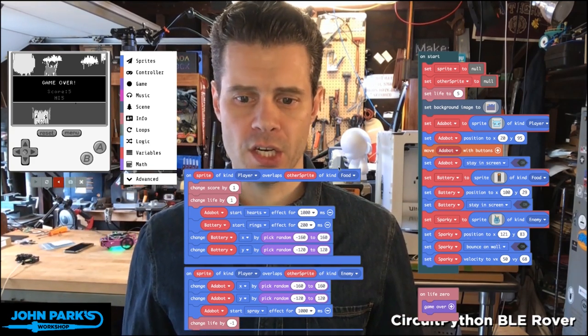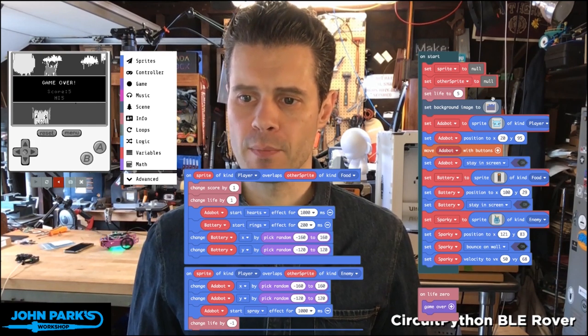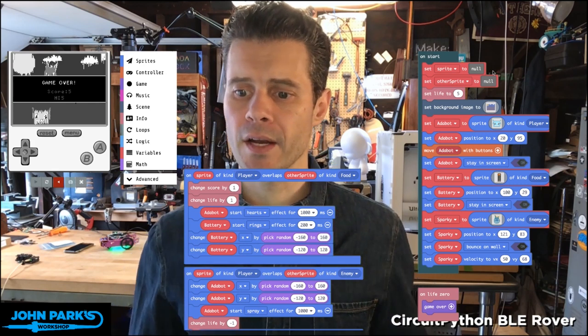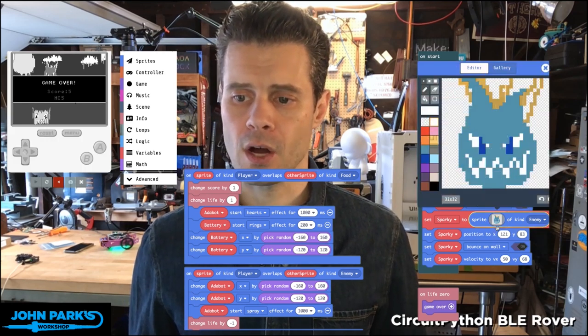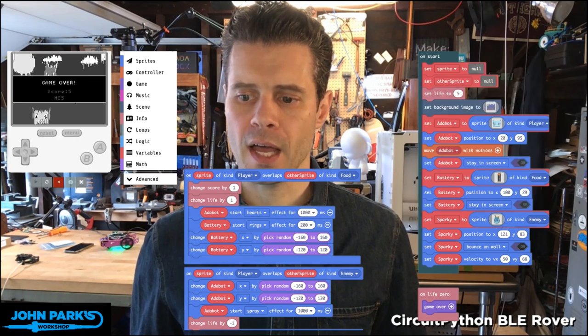Taking a look at the session here, I've moved my on-start block over to the right, and you can see it's getting pretty big. We've built a sprite for Adabot, our player, and a sprite for the battery, which is considered food. Down at the bottom I've now got a sprite for Sparky — that's the name of the variable I gave it — and I've created this artwork for Sparky, the blue smoke monster, and I've made him of kind enemy.